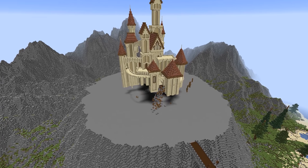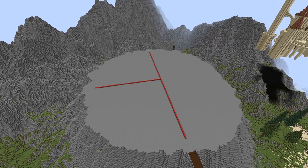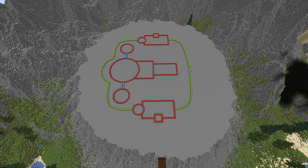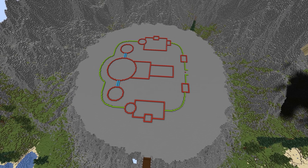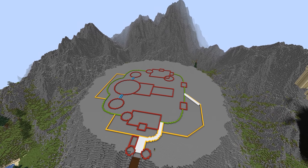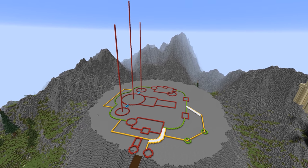Last but by no means least, it's time to start plotting out our castle. You might have noticed from previous videos that I often use this technique to plot out more complicated builds — using wool I can make a clear plan of what I'll be building. I plot out the majority with wool but often add extra features once I have the buildings in place, as by that point I've got a better idea of what's missing.